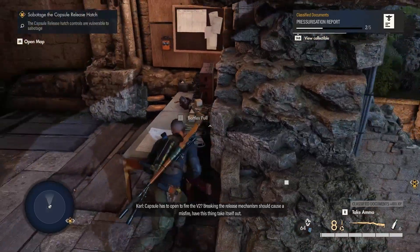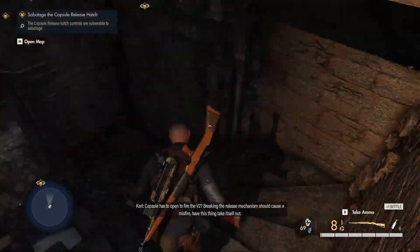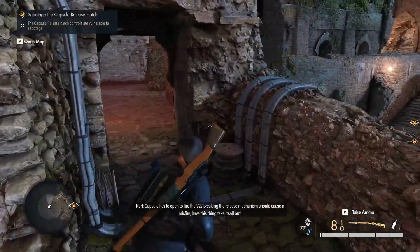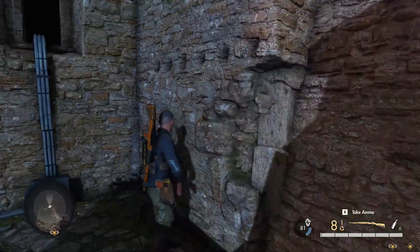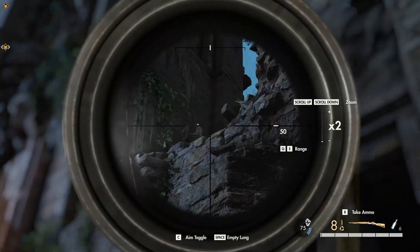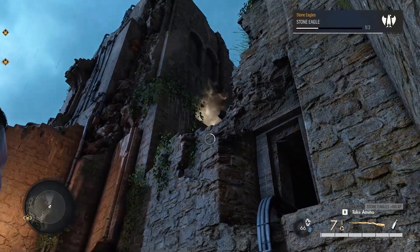Then go back downstairs, going through that door that you just opened, and go left into this corner. You'll see there is a stone eagle hidden very, very well over there — go shoot that.